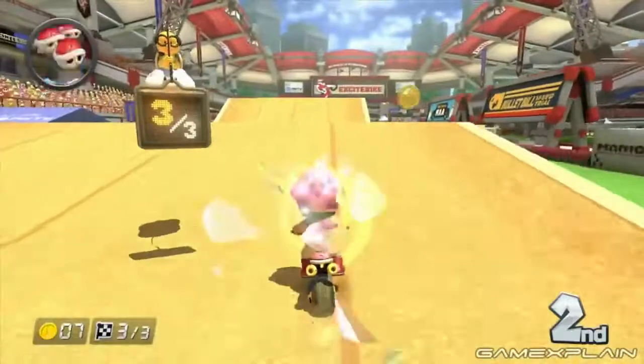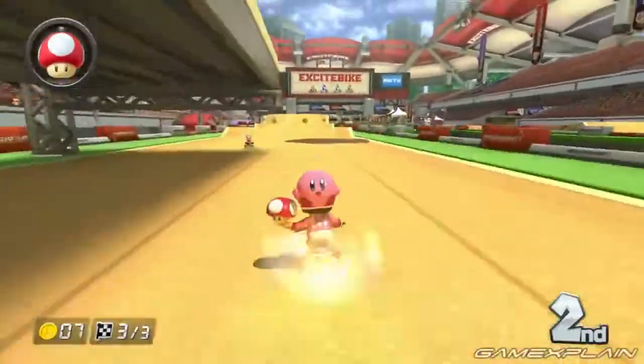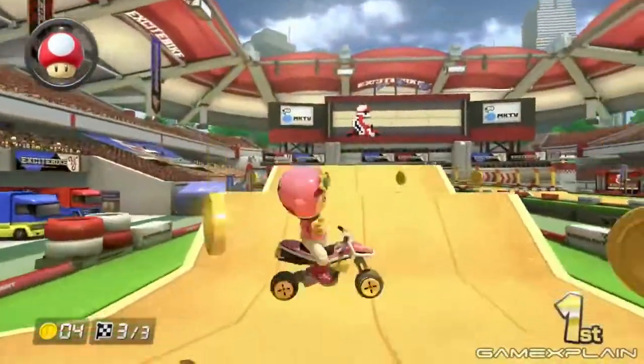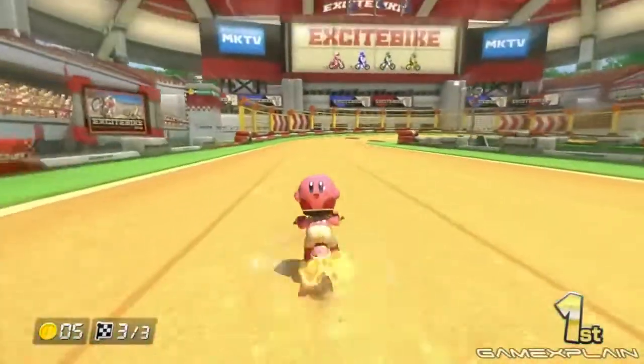And then there's the Excitebike Arena track, which will actually change every time you race on it, with a different arrangement of hills, jumps, and other hazards being randomly moved around each time — which serves as an homage to the myriad track designs in the original game.